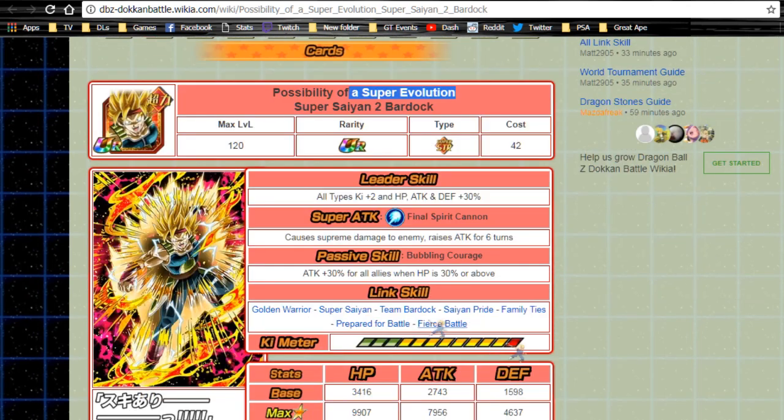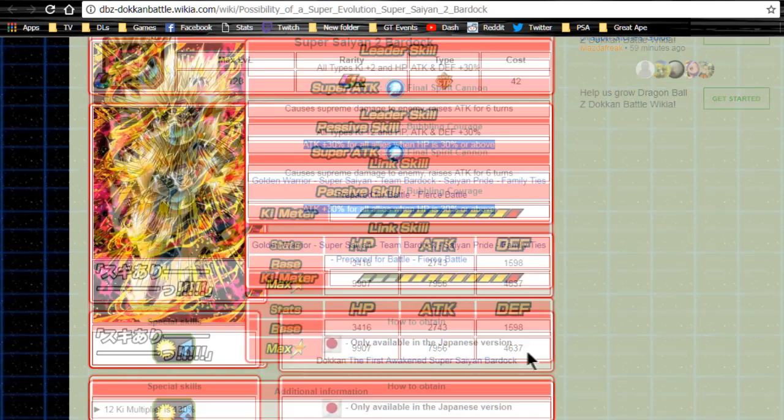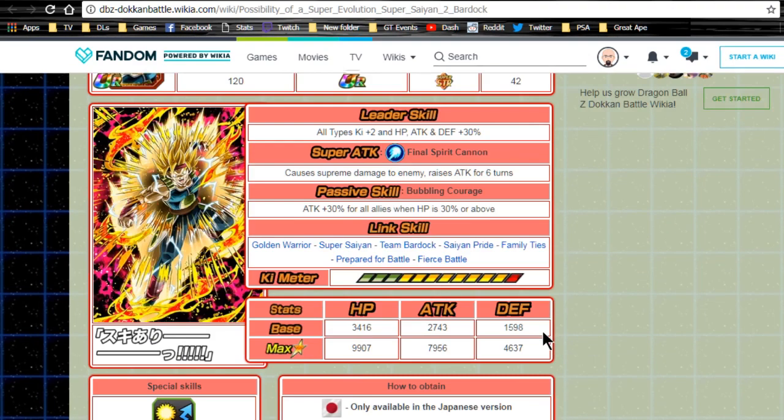When he Dokkan Awakens, he becomes Possibility of a Super Evolution Super Saiyan 2 Bardock. His leader skill becomes all types key plus 2, HP, attack, and defense plus 30% — a really viable leader skill you can use on almost any old-school event. Super attack Final Spirit Cannon causes supreme damage and raises attack for six turns. Passive skill Bubbling Courage gives attack plus 30 for all allies when HP is 30 or above. Link skills: Golden Warrior, Super Saiyan, Team Bardock, Saiyan Pride, Family Ties, Prepared for Battle, and Fierce Battle. Max stats: HP 9907, attack 7956, defense 4637, with a 12-key multiplier of 130. At max potential: HP 14907, attack 13356, defense 9237.